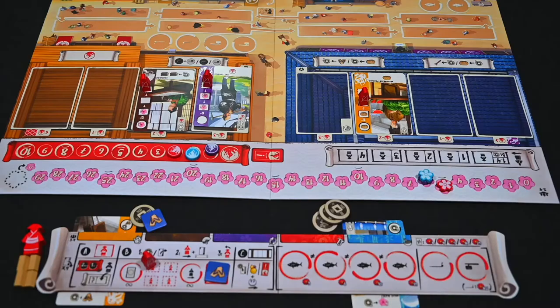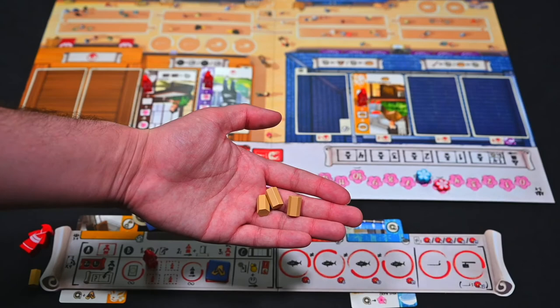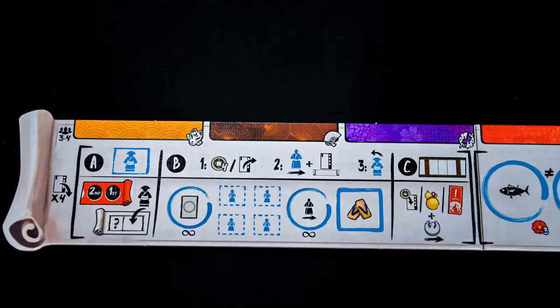Finally, food payments need to be paid. For each one of your characters on the board, you must pay one rice bag to the supply. Kobuns on building cards or that have already retired do not have to be paid. If you have the rice, you must pay. If you do not have the rice, you must remove any unpaid characters of your choice from the game and take back your kobun meeple.